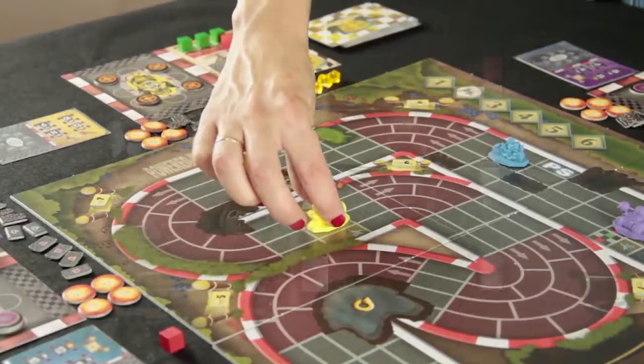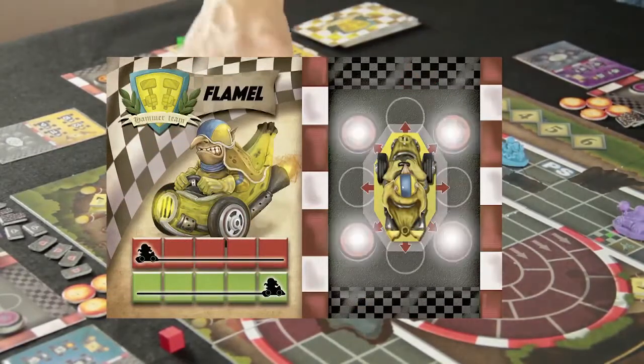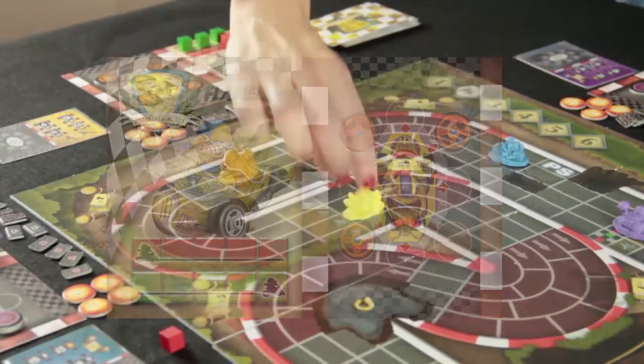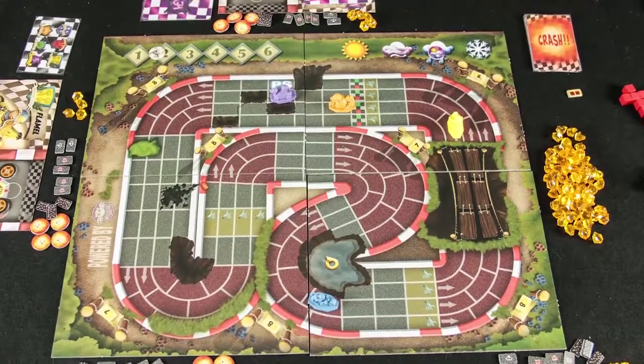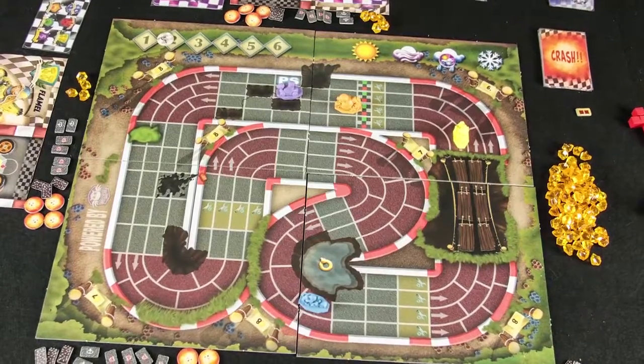When a rival crosses a checkpoint, they will always repair their car body first, then the tires, paying the cost as usual. Opponents in the last position may only use their turbo card if they are at least ten squares away from the next racer.